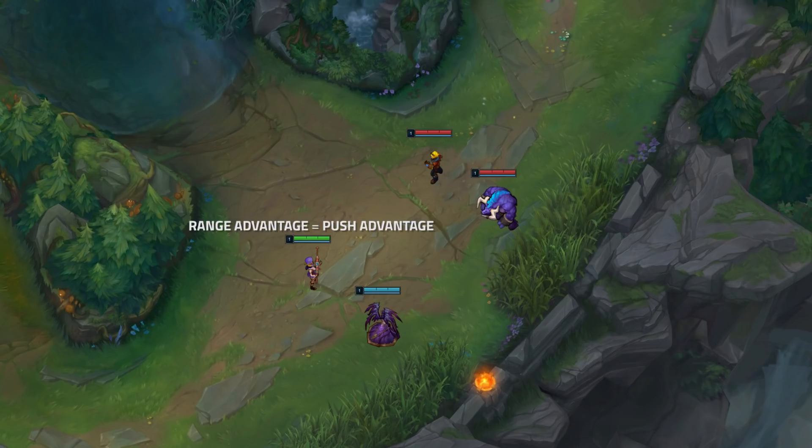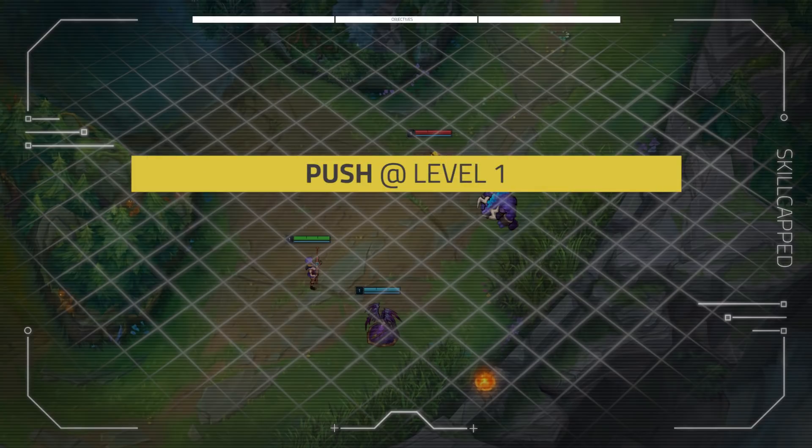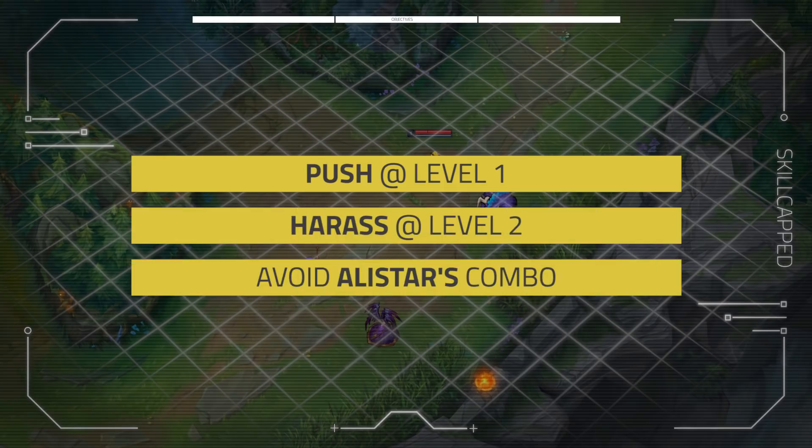With that said, there are a few missions that Deft will want to accomplish to win this lane. First, he'll want to get control over the first wave with his wave clear advantage by out-pushing Ezreal. Then after securing level two, he'll want to harass Ezreal under turret. After Alistar hits level two, he'll want to be careful about being comboed or flash-pulverized under the turret.